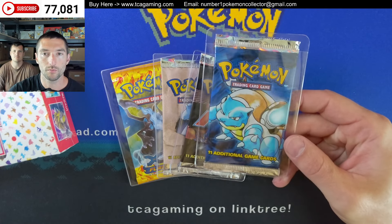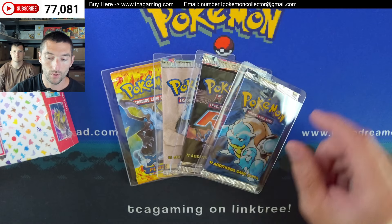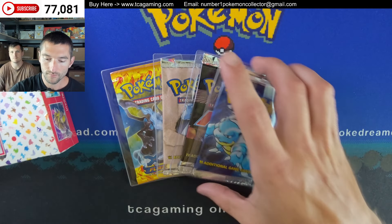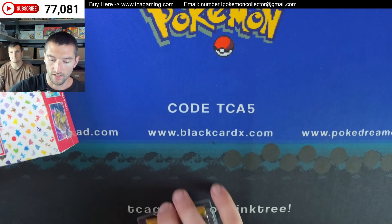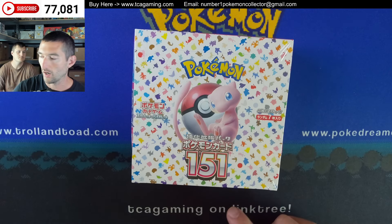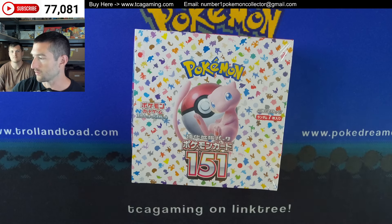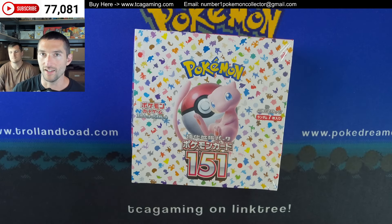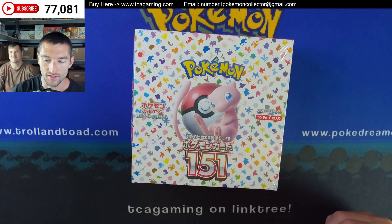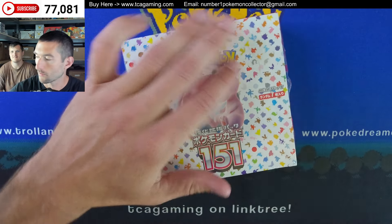Last, we have a Heavy Base Set Pack. We haven't opened any from this box, so I thought it'd be kind of cool to check out the centering and the condition. I'm going to let my brother open these. This should be very slanted, because this is a $50 box and that's over $1,000 — probably pushing close to $2,000 — in packs. We're just going to open up the one box.